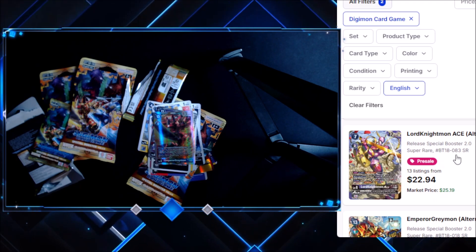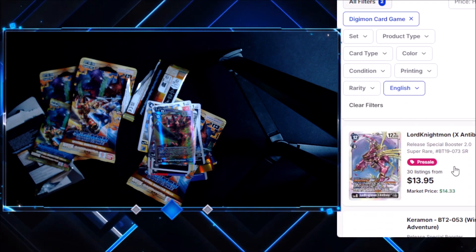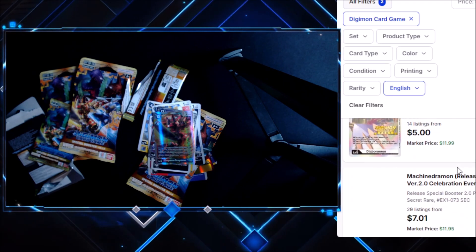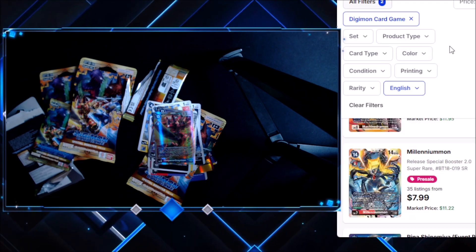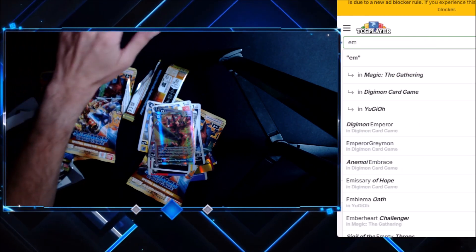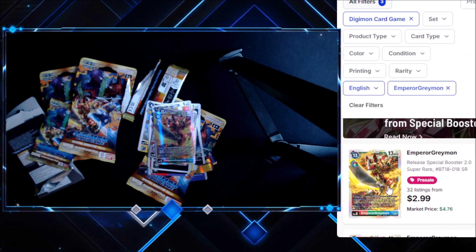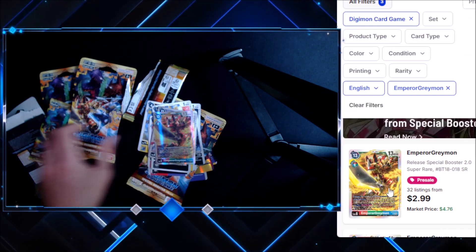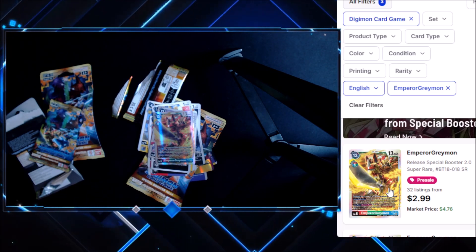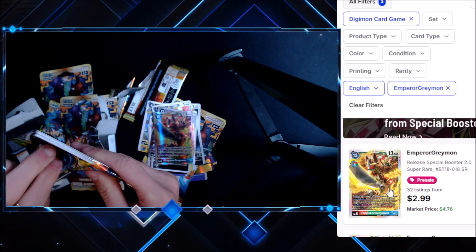Maybe it's on the same page with Lucemon — yeah, that's the alternate art of it. Lord Knightmon Ace is one of the chase cards as well. There are some really cool cards in this set. Emperor Greymon — I haven't really heard much talk about it. It's only $2.99, so not great — but hey, we take those all the way to the bank. There are 18 super rares in this set as said by the back of the box, so we're two for two, meaning these last couple packs are gonna be either really good or really bad.